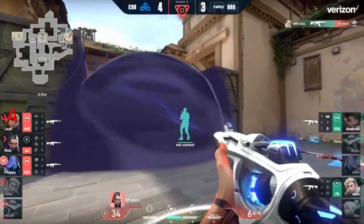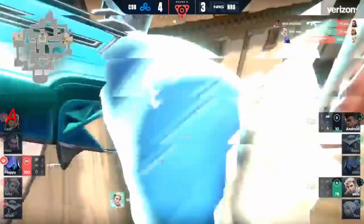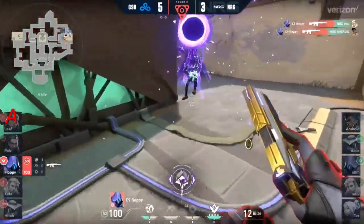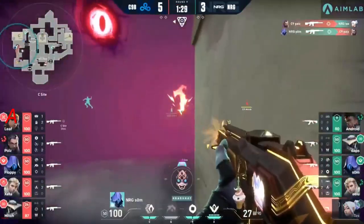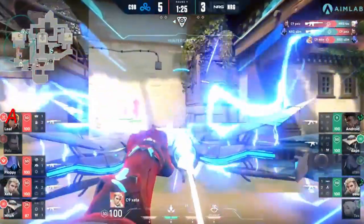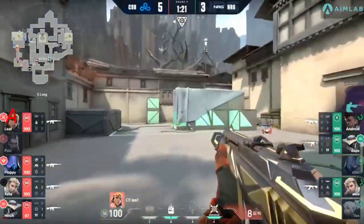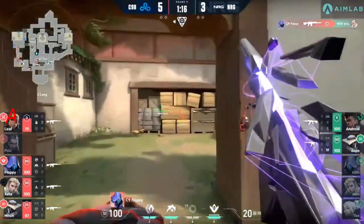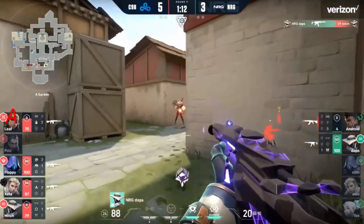C9 catches most members of NRG but it's back and forth as the teams exchange blows. Android tries — a beautiful shot — but just misses his second, unfortunately. EU doesn't clutch, Floppy clutches up with the spike down. It's a full execute towards C right now as Som tries to hold them back but is unsuccessful. Poise falls — now C9 has control of the site as much as they want. EU tries to swing in but can't accomplish much at long range.